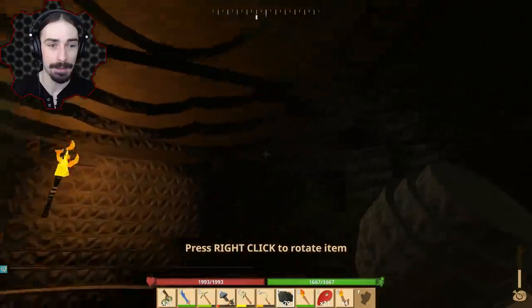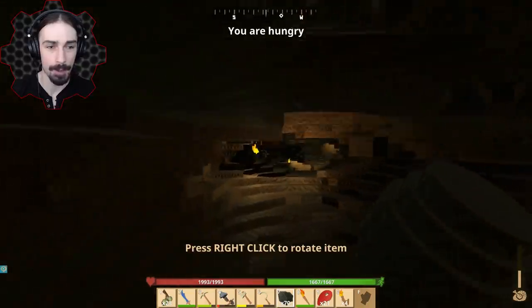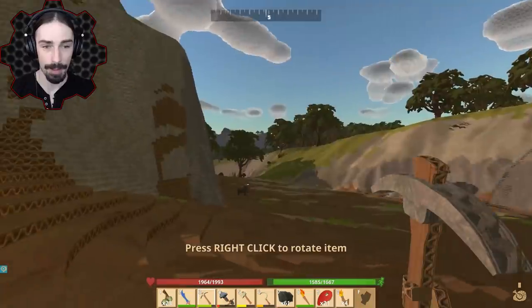I think we've done a decent amount of mining. We got a lot of cobalt and some tungsten, and now I'm going to try to find my way out of this cave. I think if I just keep my torches to my left, then I should find my way. All right, it's working — we've found our way out.